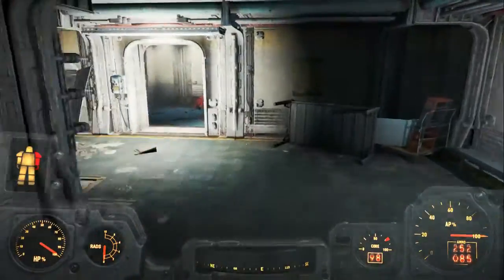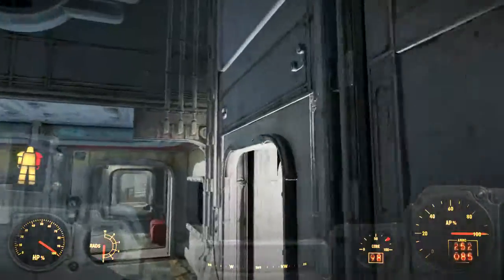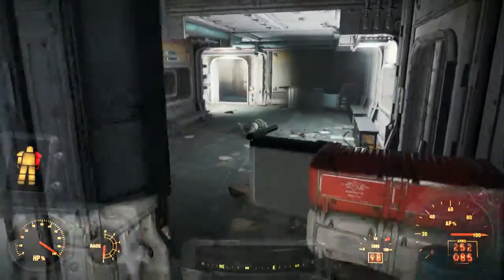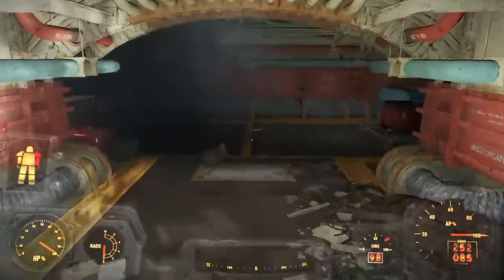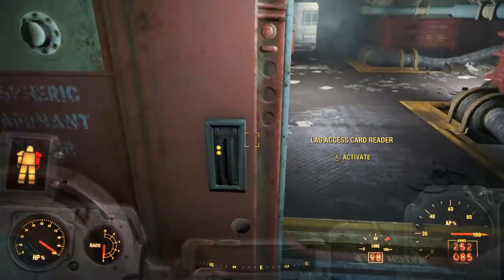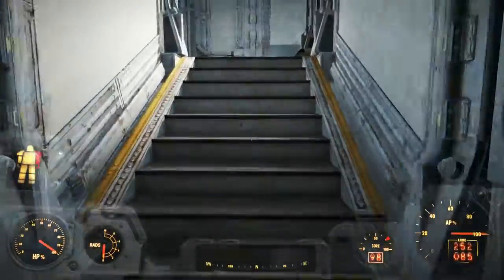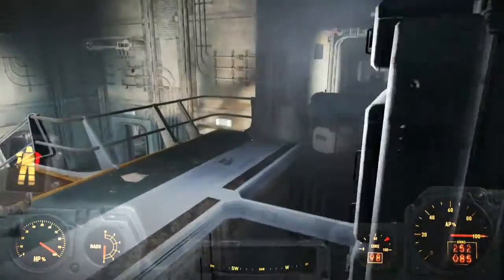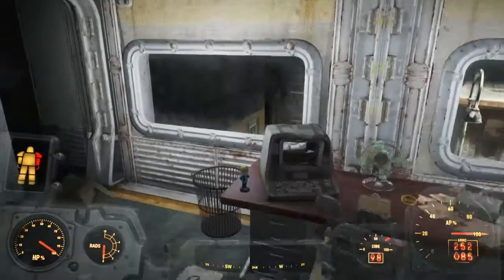Now that that part's done, you want to basically head on out the way you came in. Just go the opposite of where you came. Now that you have the card, you can use it on the security door and you'll go up these stairs here. Then you come across this room where there's a bunch more gunners. You keep heading straight, and on this desk right here is the Science Bobblehead.